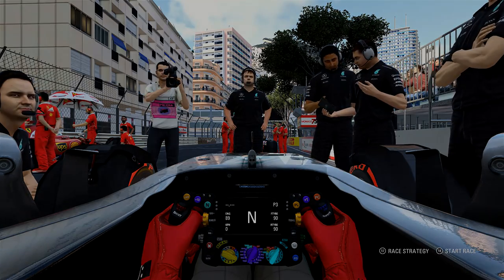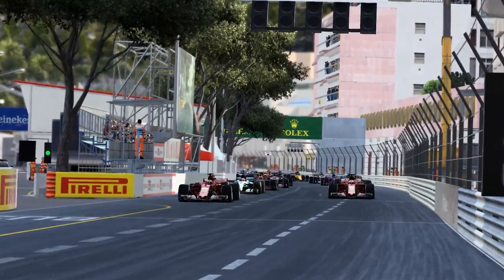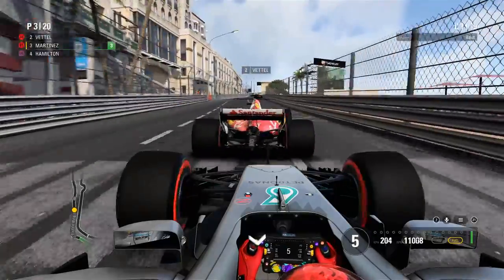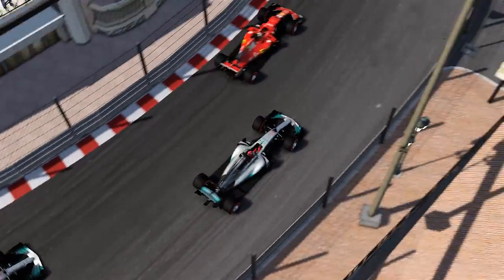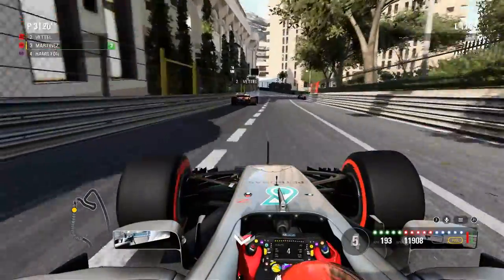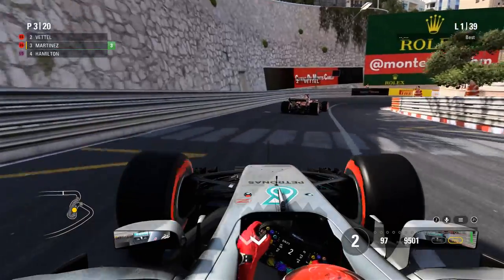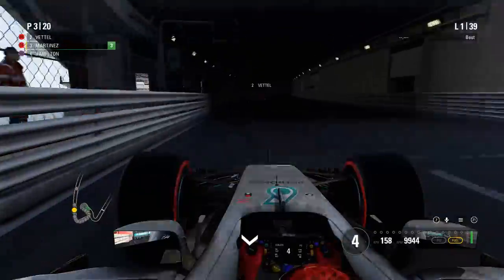Lights out and away we go for Monaco — a pretty good launch. I go straight up the inside of Sebastian Vettel, but Vettel has the better outside line and just pulls in front of me to hold on to second. I look for the move left, right and centre but Vettel holds on. Räikkönen leads the way up front. Overall a decent start, but unfortunately I couldn't get past Vettel as I wanted.